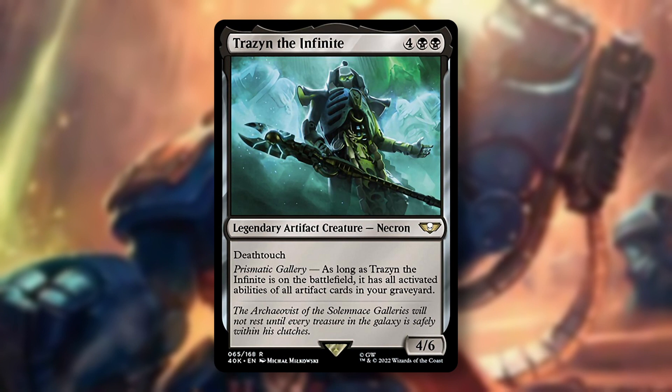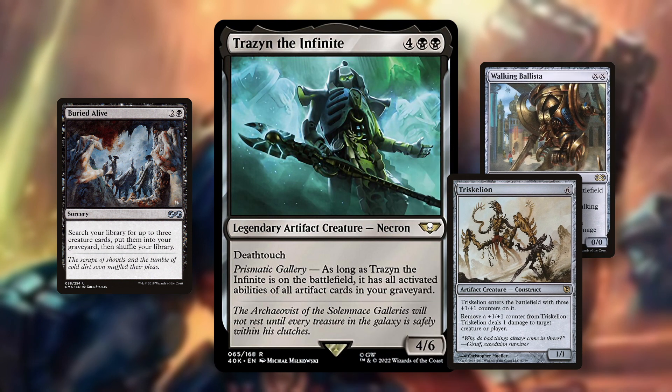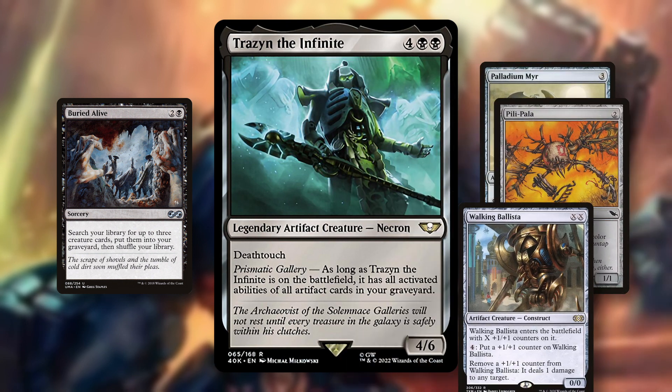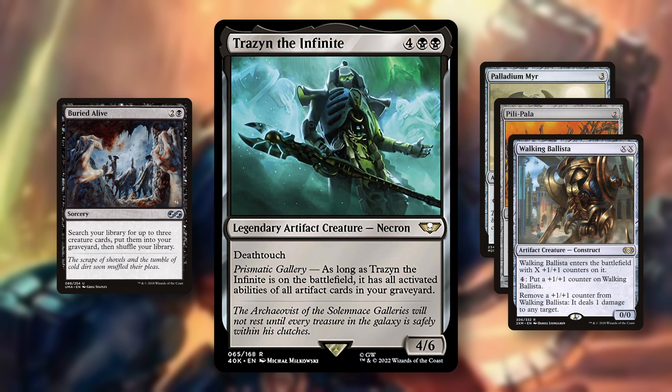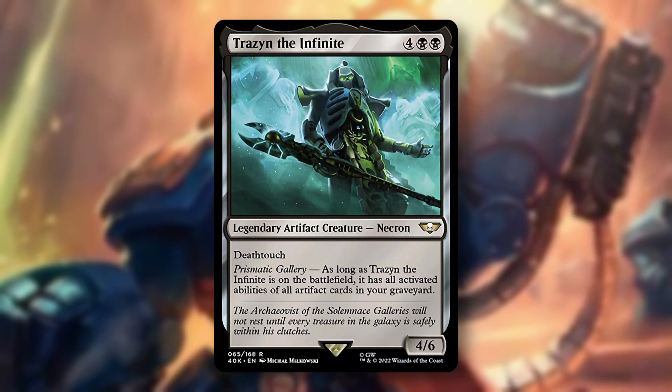The most compact combo can be enabled with a single card: Buried Alive. You cast it and put 3 artifact creatures into your graveyard, like Walking Ballista, Triskelion, and Phyrexian Devourer. Or you can use Palladium Myr, Pili-Pala, and Walking Ballista. The pieces are very easily assembled with other cards that mill your deck or tutor to the graveyard, like Entomb or Unmarked Grave. All you then need to do is ramp into your commander, and you've got a win.